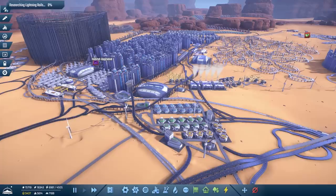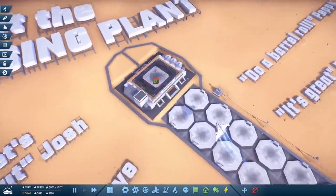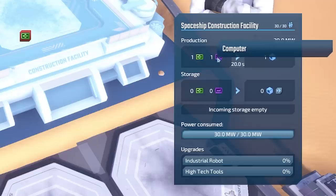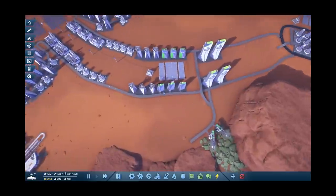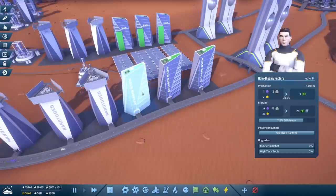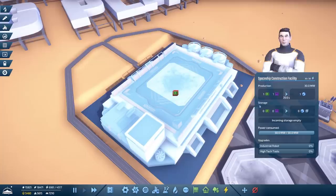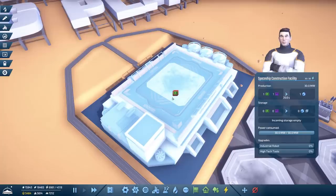We'll click repair on that and head back down to our planet. At the tip of our very efficiently laid out spaceport we have the construction facility where holo displays and computers need to be delivered. Holo displays are made here and they're pretty efficient — working at 116% efficiency. Hovering over the spaceship construction facility shows 30 currently being delivered, so they're sorted. We only need 100 in total.